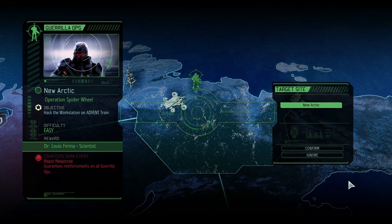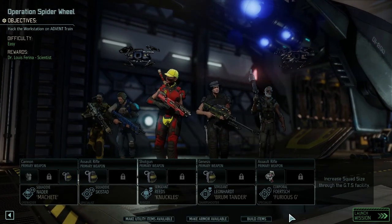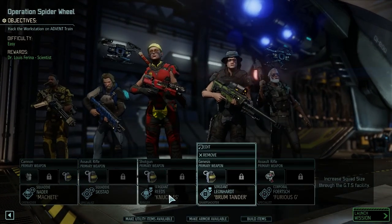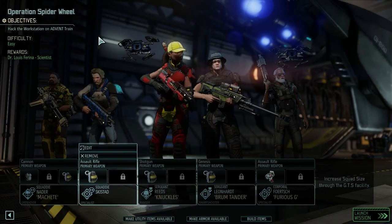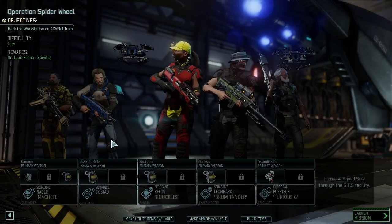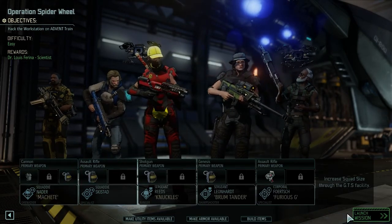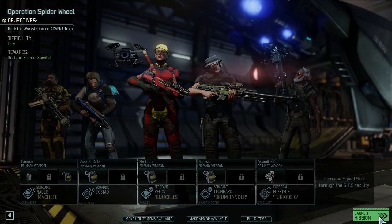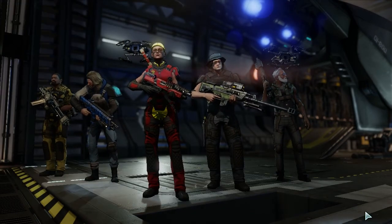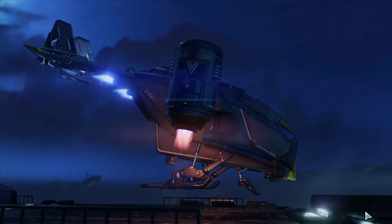Hello and welcome back to XCOM. I'm Jared, and we are about to begin the next Guerrilla Ops mission. So we've got our squad here. We're going to be taking, of course, Furious G. We're going to take Leonard. We will be taking Sarah Reeds. We're taking Christian out for the first time, because we're going to be hacking a workstation on the Advent train. So we need our new hacker to get him some experience, and we're bringing Nader out as well to get him some experience, so he can be as good as Tobeck is right now. I believe we have all of our items, and let's head out. I'm pretty excited for this. This is going to be our first Guerrilla Ops since the tutorial.